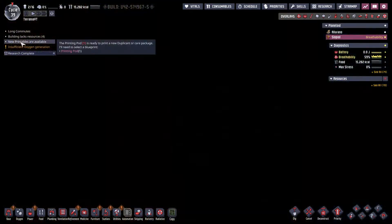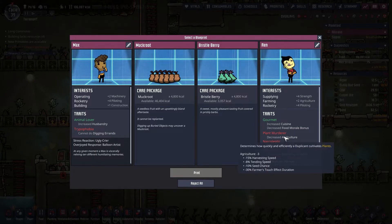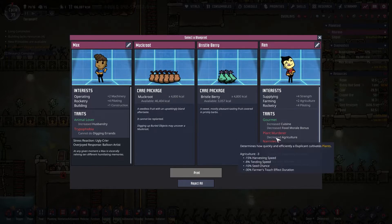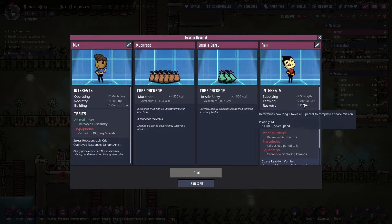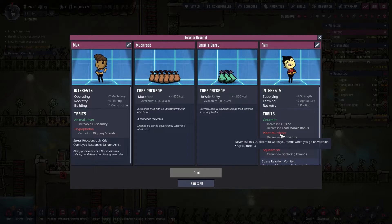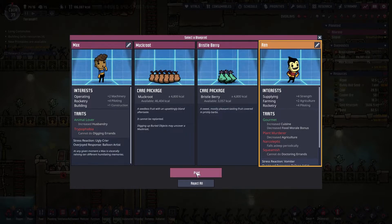New printables are available — oops, I totally missed that. Alright, dupe number 16. We got Wren — strength, agriculture, piloting, rocketing. Can't do doctoring, has plant burn plus the agriculture. That kind of knocks that out, although none of these are real no-gos. Can't do digging though — that's usually a no-go. So I think we'll get Wren for the piloting and strength; we'll probably skip the farming. Plant murder — minus 3, plus 2, so minus 1. Mostly for supplying. Falls asleep, a little bit dangerous, but not horribly. But not being able to do digging — that can get you killed.